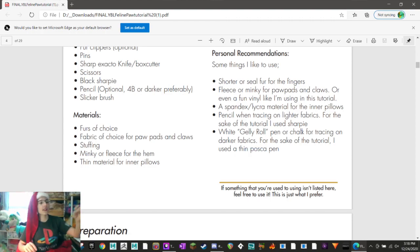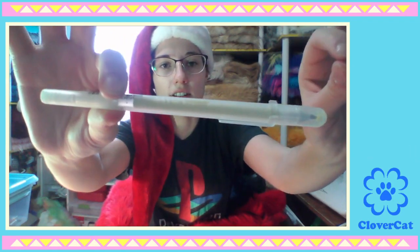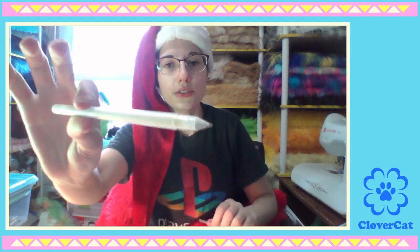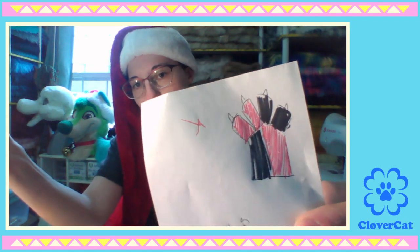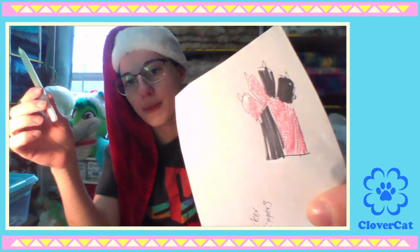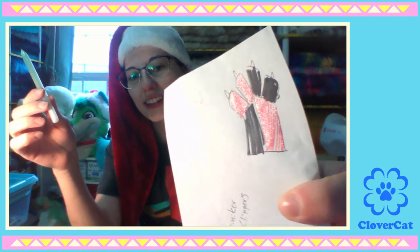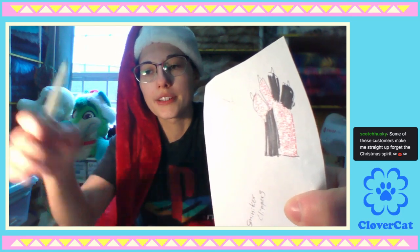White jelly roll pen or chalk for tracing on darker fabrics - for the sake of tutorial they use a thin Posca pen. This is a jelly roll pen - it makes these really bright colors, almost shiny sometimes. So that's a black Sharpie and one of the jelly roll pens is the red one - it's kind of pretty.